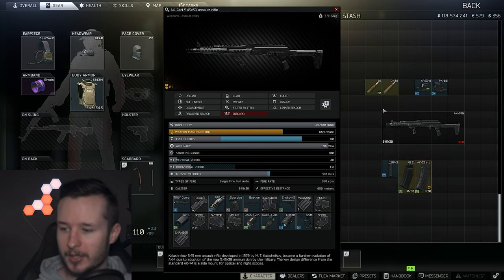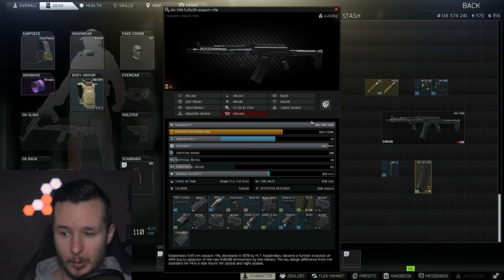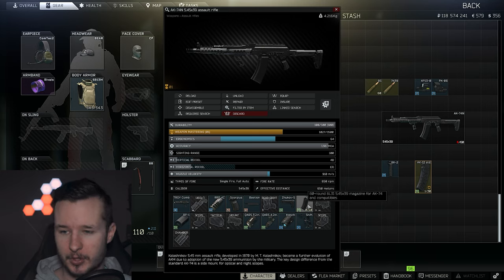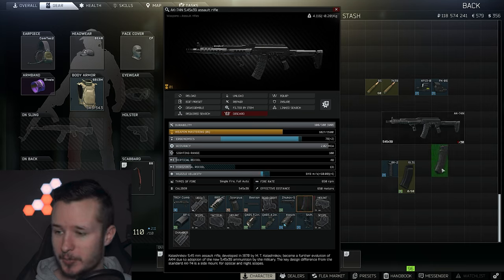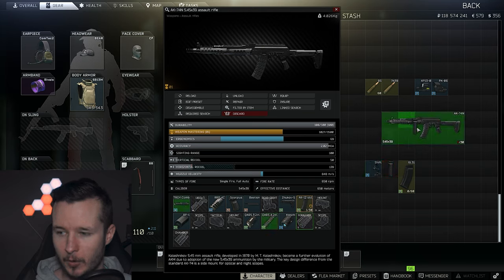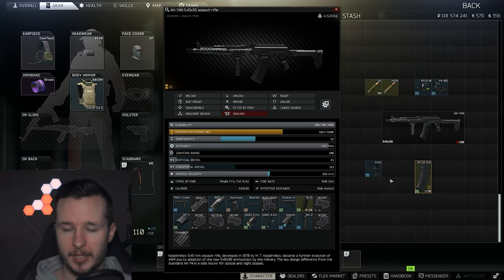Let's talk about the magazines real quick. With the 60-round magazine we still have 64 ergonomics, which is pretty good for an AK. In my opinion, the 60-round magazines are one of the best options for AKs. On top of that, you can use AK-12 magazines — with those you have 78 ergonomics. With the RK2 grip it's 66 ergo with the AK-12 mag, and 52 ergo with the 60-round magazine.